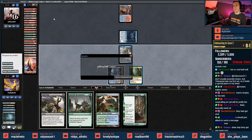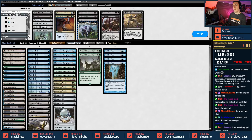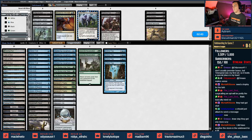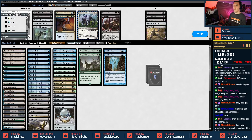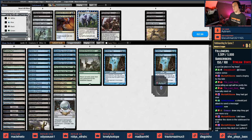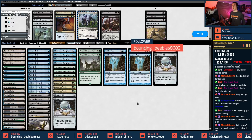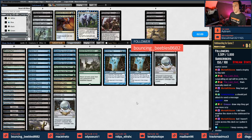Fatal push, profane, crypt incursion — they seem important. My opponent does a little bit of fetching, we could strip one or two archive traps or mesmeric orbs. They did have a weather the storm — that makes sense. We haven't run into dredge but I ran into it all morning. This is a perfect example of why red prison's not doing well — it's the broader card pool that's been opened. The life gain package here seems right. If we can find the bird, we can lean on assassin's trophy too.